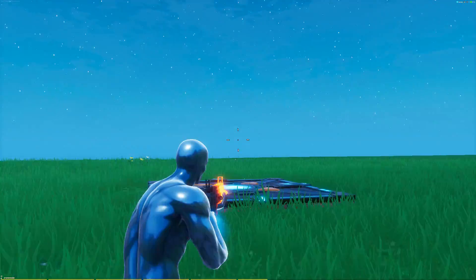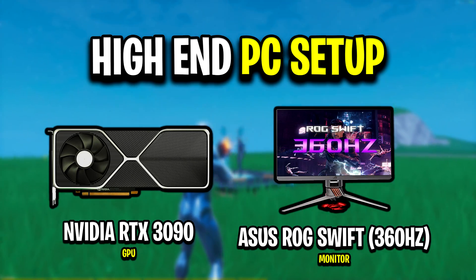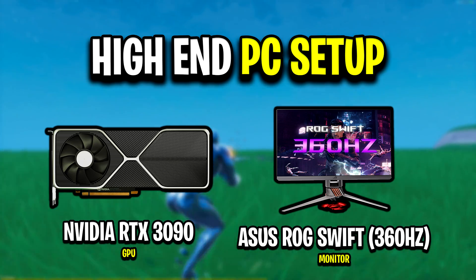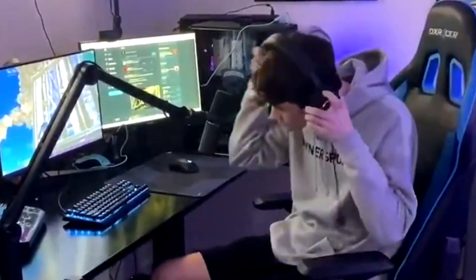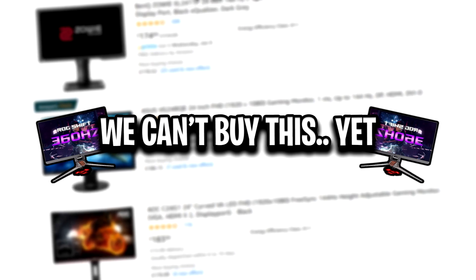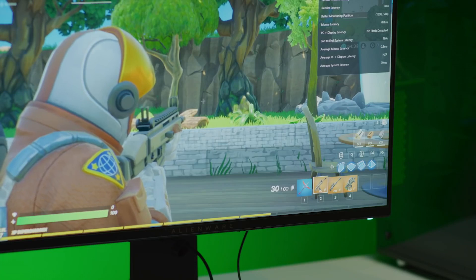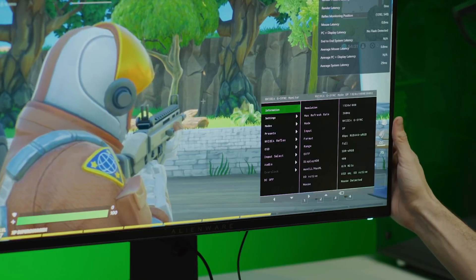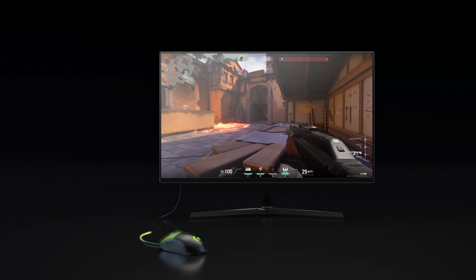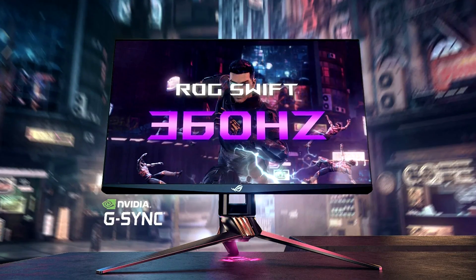It gets better the higher-end your system is. If you have an ultimate god-tier PC setup — like the new RTX 3090 with the new ASUS 360Hz monitor, which is probably the setup most Fortnite pros will be using — you could potentially see an increase in PC responsiveness of up to 50% plus, thanks to NVIDIA's new Reflex chip built into certain monitors like that 360Hz one.